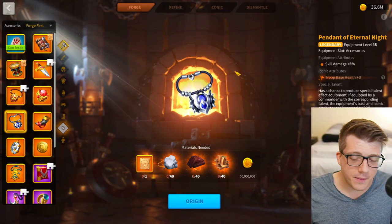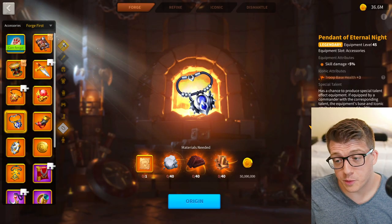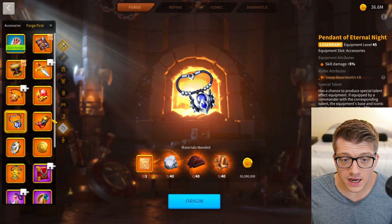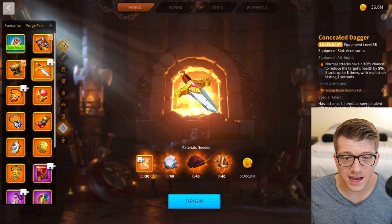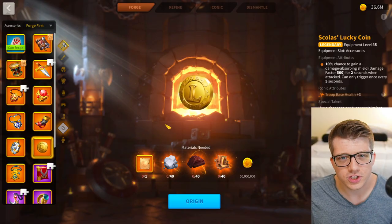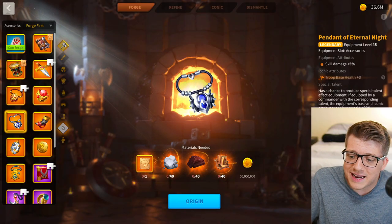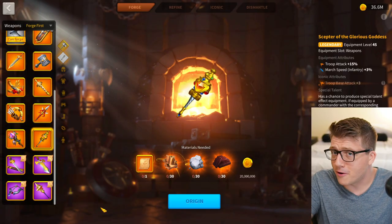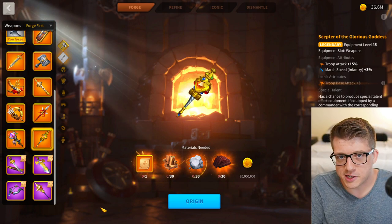I almost included Pendant of the Eternal Light, and I genuinely don't think players should craft it, but I'm not 100% certain enough to call it out definitively. Accessories cost 120 legendary materials — that's insane. In a five or seven army lineup I would never use any of these bad accessories; my lineup would be mostly Rings of Doom, a couple Horns of Fury, two or three Concealed Daggers, and maybe one War Drums. These pieces are just too expensive for what they offer.